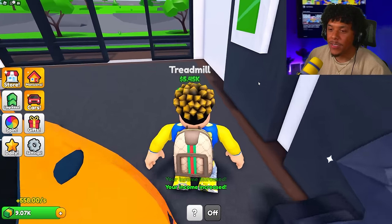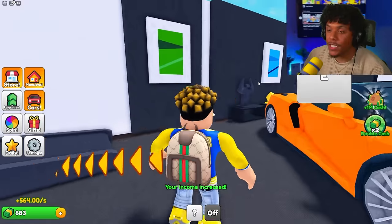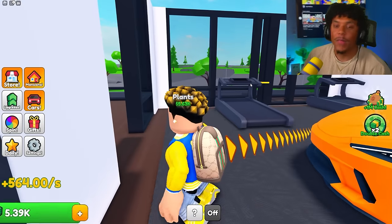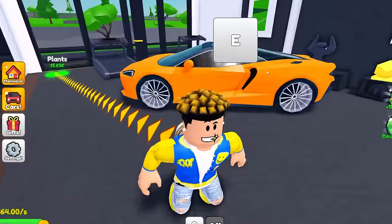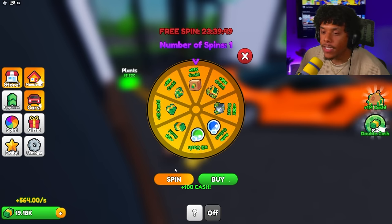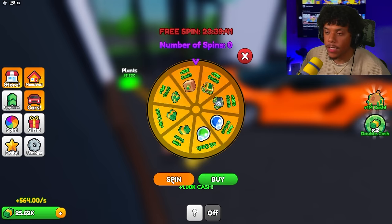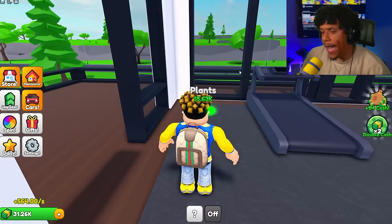Why is a McLaren inside my house?! Let's get the cabinets and a treadmill — this is about to be a gym with a McLaren inside it. Instead of running on the treadmill, we'll just drive the McLaren on it. That's how rich people work out. Let's spin — we got 100 cash. One more spin... 1,000 cash. I asked for a little better and that's exactly what I got.